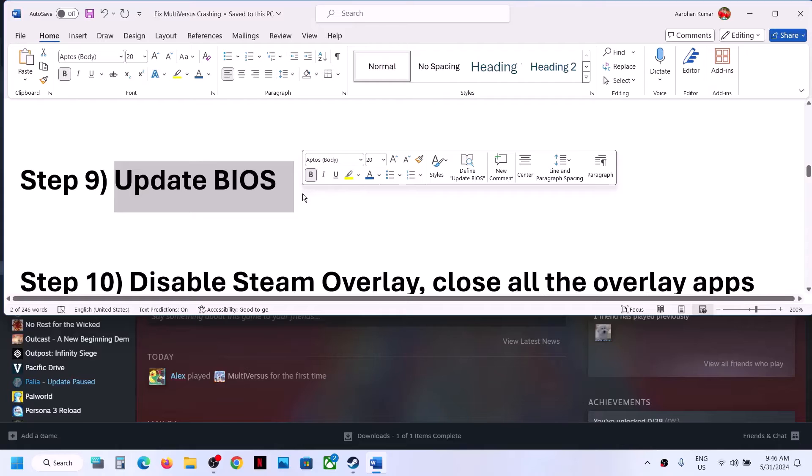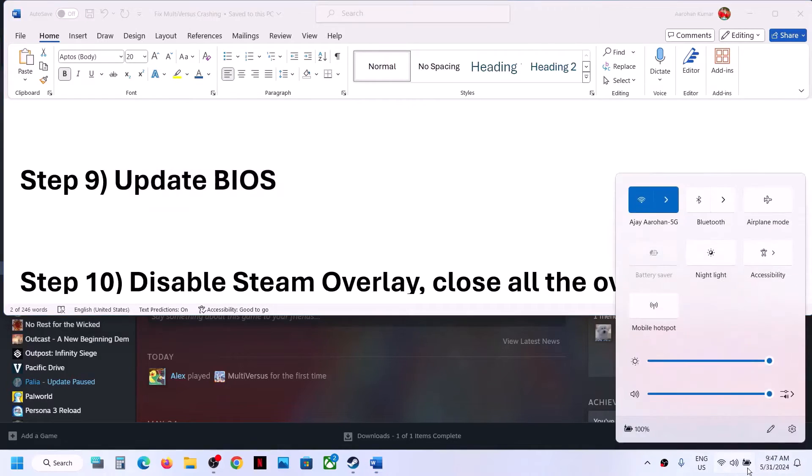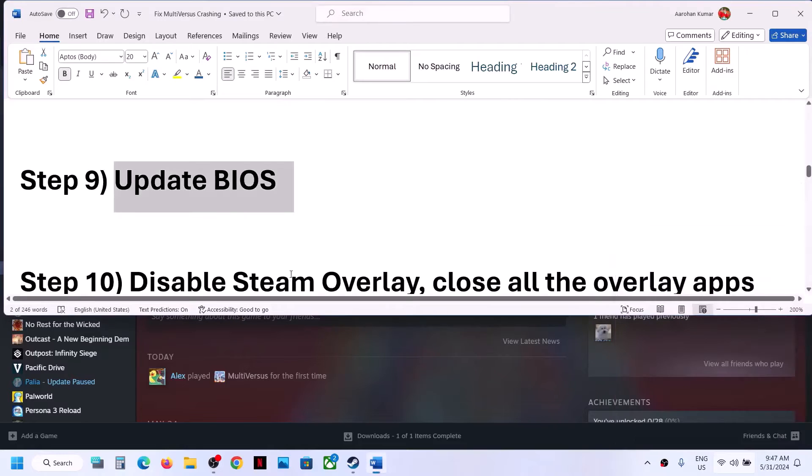The next step is to update the BIOS to the latest version. Go to your system manufacturer's website, select your model number, find the latest BIOS update available, and install it. During the BIOS update your system will restart — do not unplug the power cable. After the BIOS update, log into the computer and launch the game. For laptops, make sure the battery is above 10% and the AC adapter is connected.